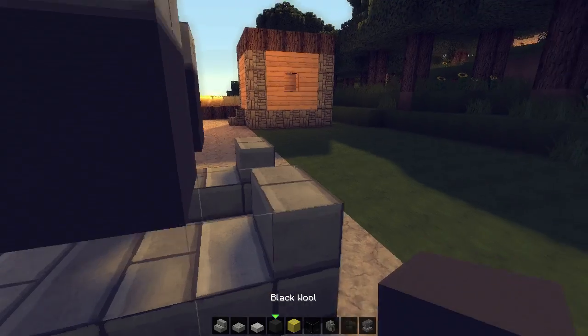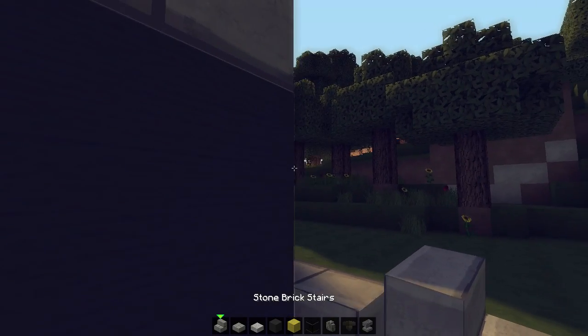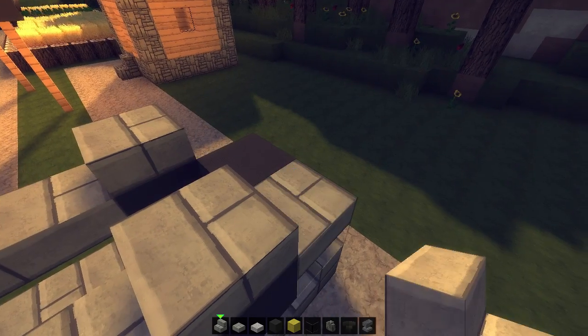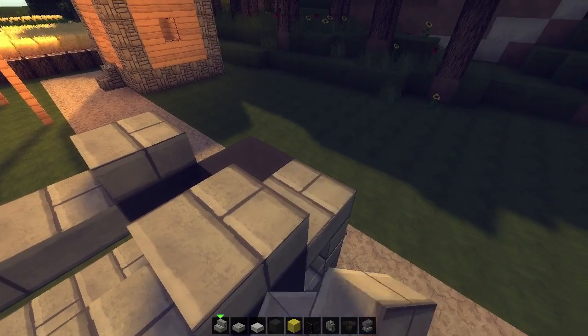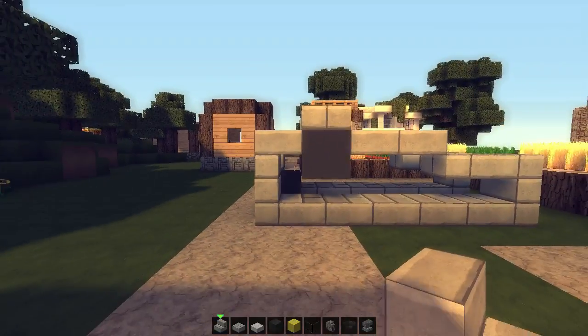Take black wool or any other material which you prefer and place them here. Above that, stone brick slabs. Now we got this little cool elevation going up. On the back I'm just going to place this temporarily. I'm going to add upside-down stairs — one on this side and one on this side. We got something like this going now.